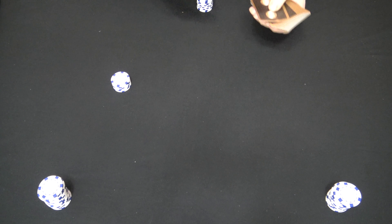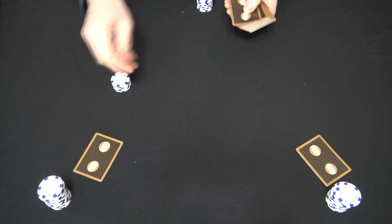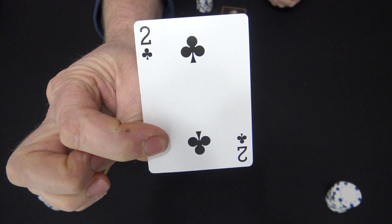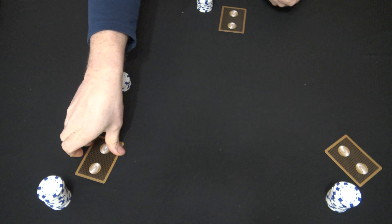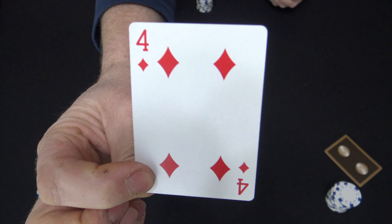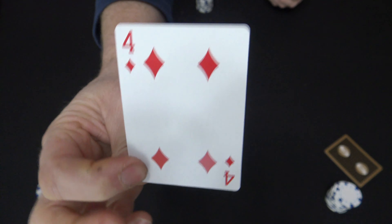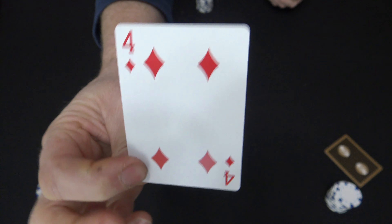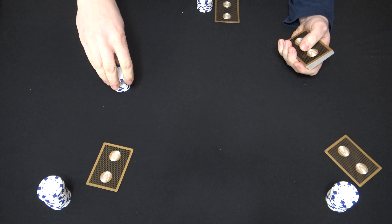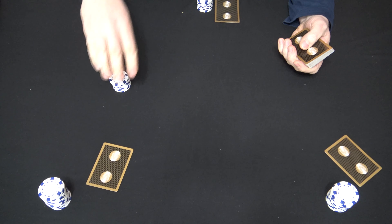Once the ante is good, you're going to deal all players one down card and they can pick it up and look at it. The betting action on this round goes left of dealer clockwise, because there are no up cards. This player here will bet a quarter and the rest of the table is going to call.